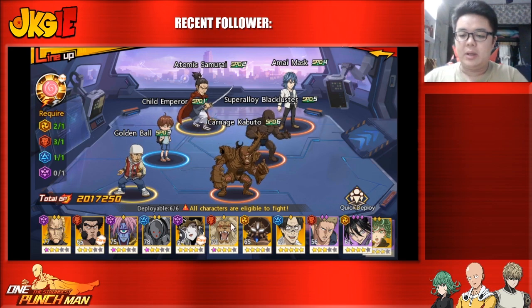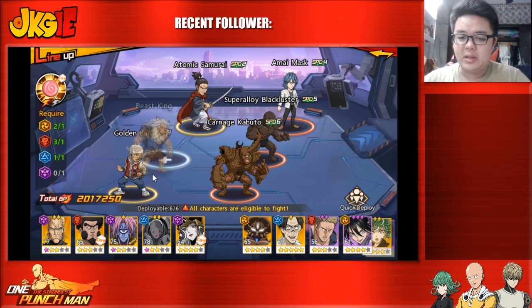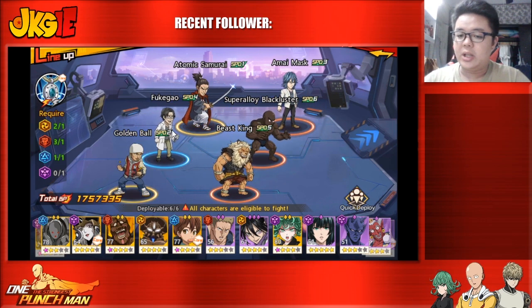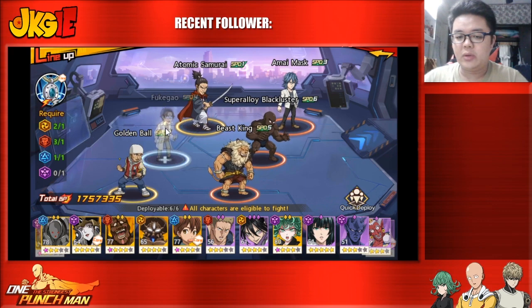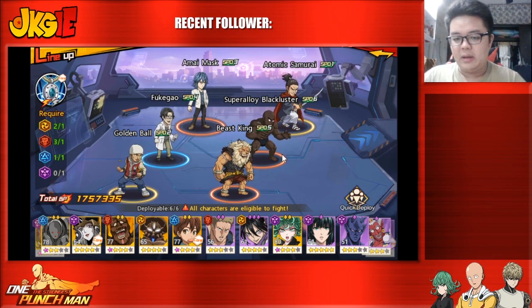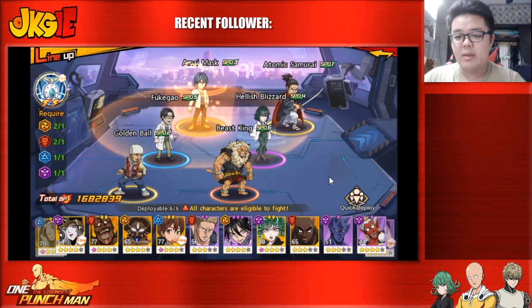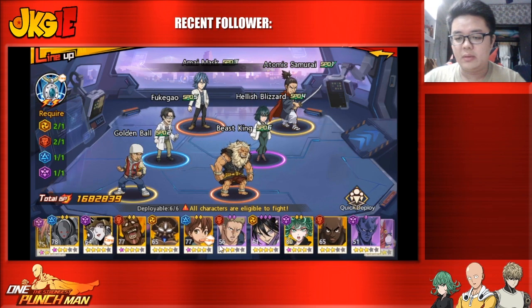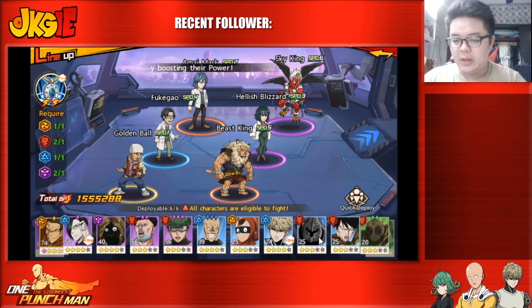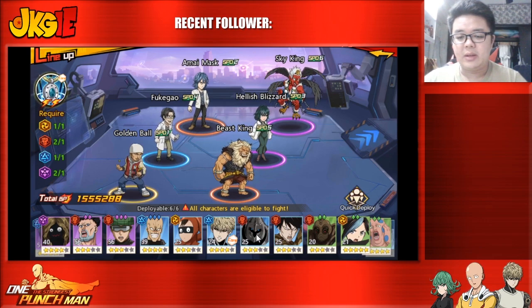Even as a free-to-play player there are strong four-star units. Beast King paired with Fukigao is a solid combo — Fukigao goes first, inflicts injury on many enemies, then Beast King activates his passive repeatedly. Fukigao should be your speed number one. Golden Ball and Amai Mask are also strong four-stars. At five stars, Fubuki is a very effective tank, and Sky King can provide extra passive damage.